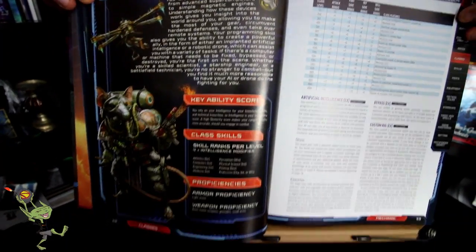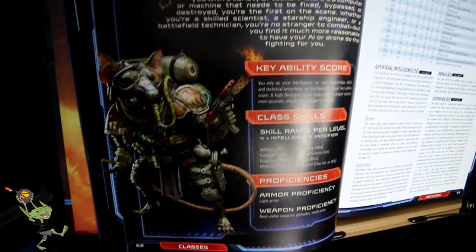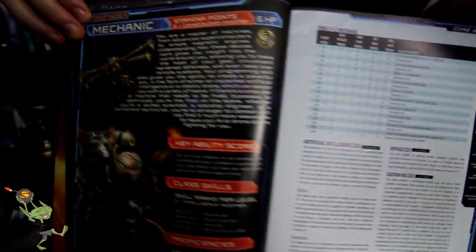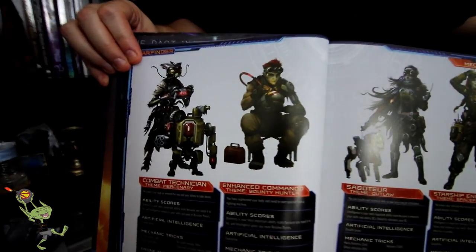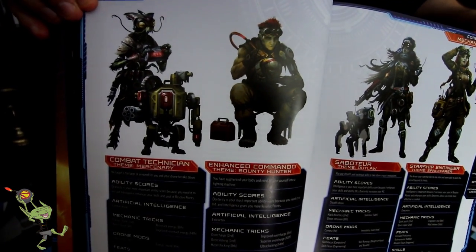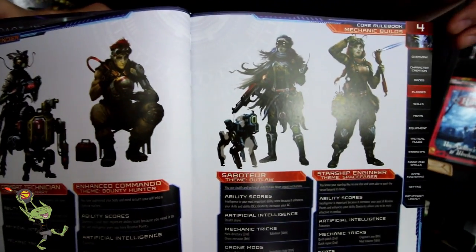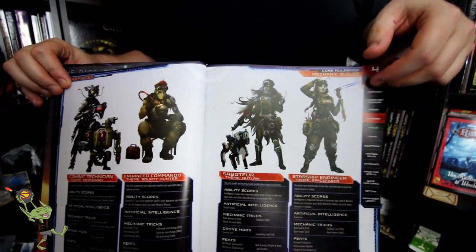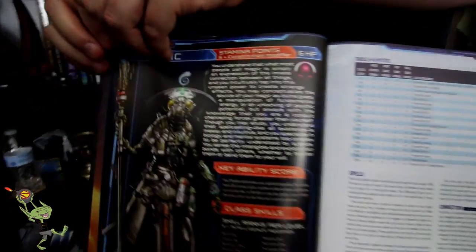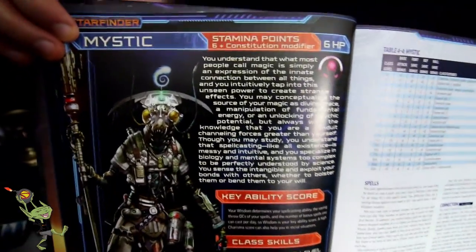We move on to Mechanic, because every party gets their own ship and if you don't have someone to fix it, you're probably going to be in trouble. In the Mechanic class you've got your Combat Technician, your Enhanced Commando, your Saboteur, and your Starship Engineer. It's really a fun way to use those themes and integrate them into the character classes to create new and unique flavorful characters.